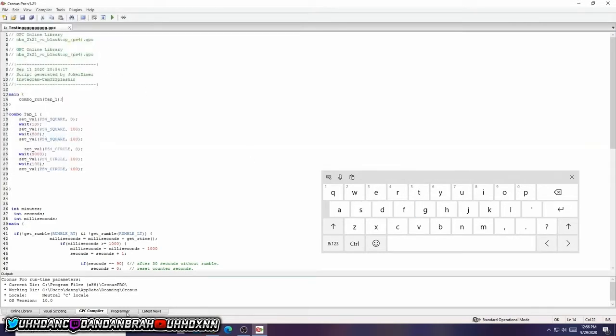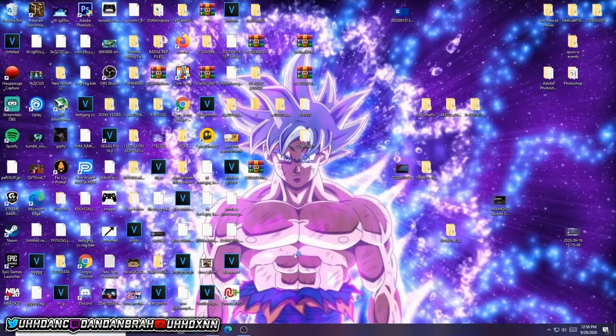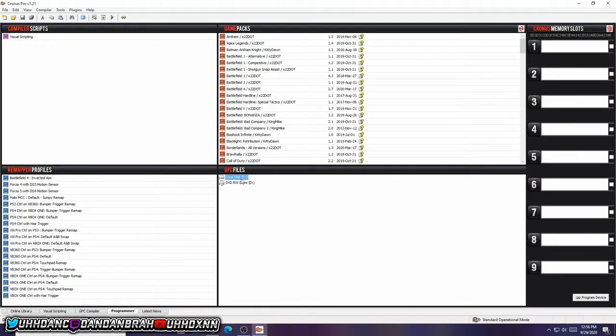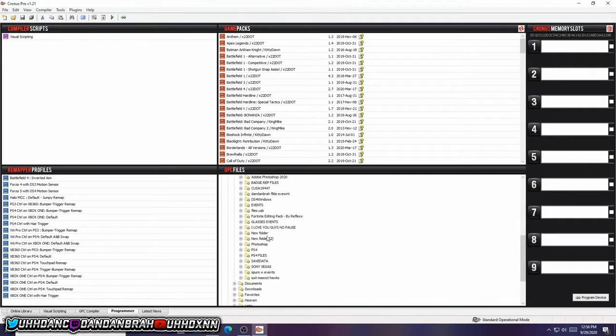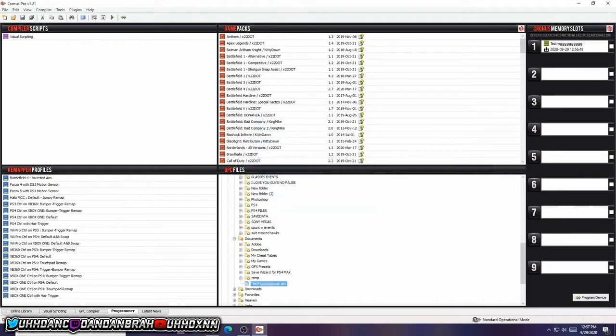Very simple — head into where it says Programmer. Once you're in Programmer, look for the file you just saved from the website. It might need to refresh, so just restart the app and come back to Programmer. Go into your Documents or Downloads, wherever it's at. I looked on my Desktop and couldn't find it, so I went to Downloads — wasn't there — then went to Documents and it was there. It should be named and pop out pretty easy. You guys can see it says testing.gpc or whatever it's called. Very simple — just drag and drop that file into slot 1, 2, 3, or 4, then click Program Device, press OK, let it do its thing, and that's it. You're done.